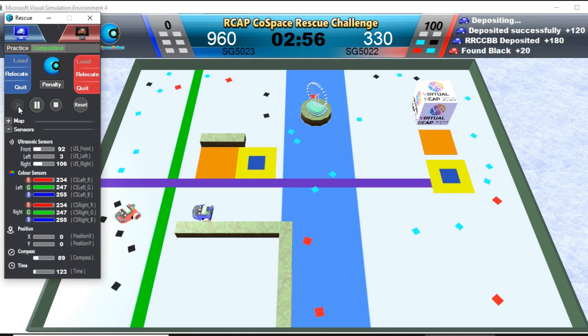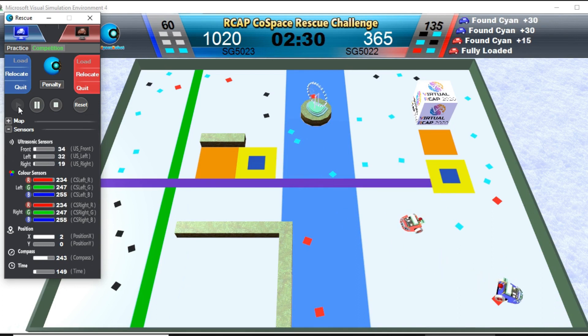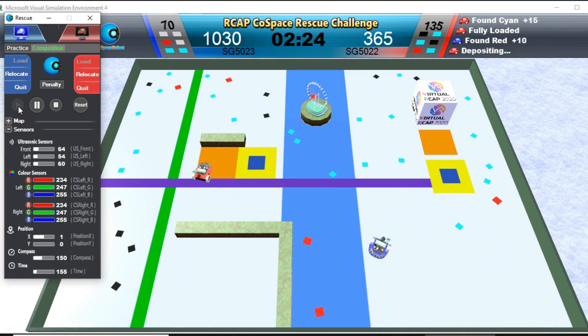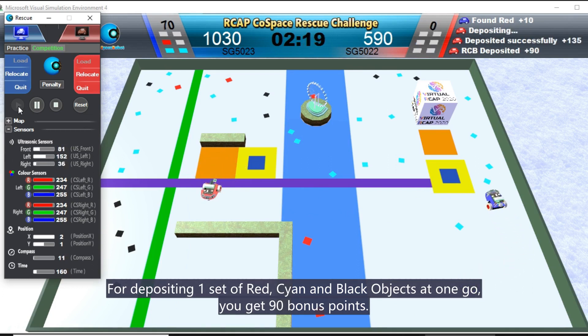Red Robot has two sets of red, cyan, and blue objects. Red Robot has a set of red, black, and cyan objects. For depositing one set of red, cyan, and blue objects at one go, you get 90 points.